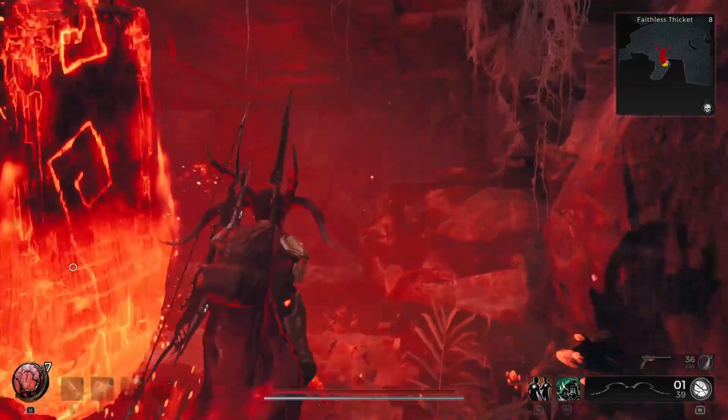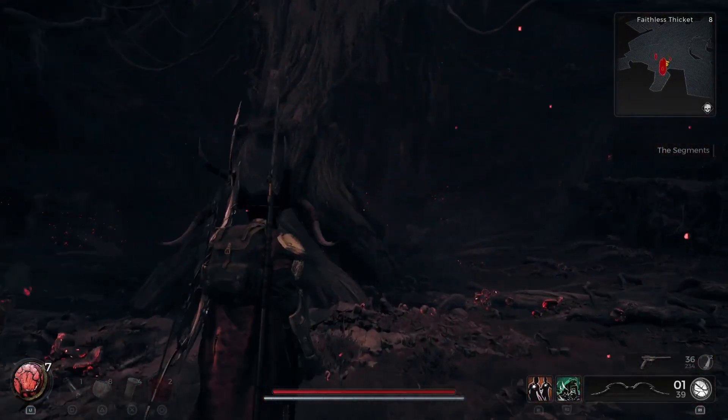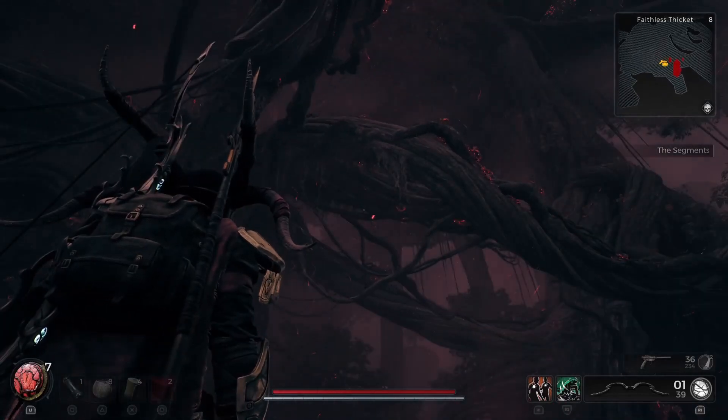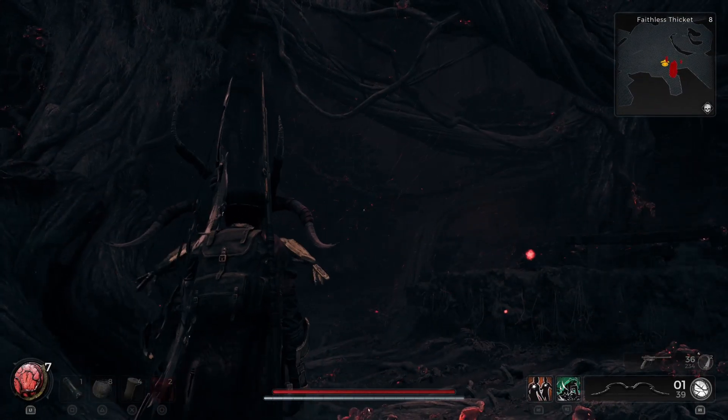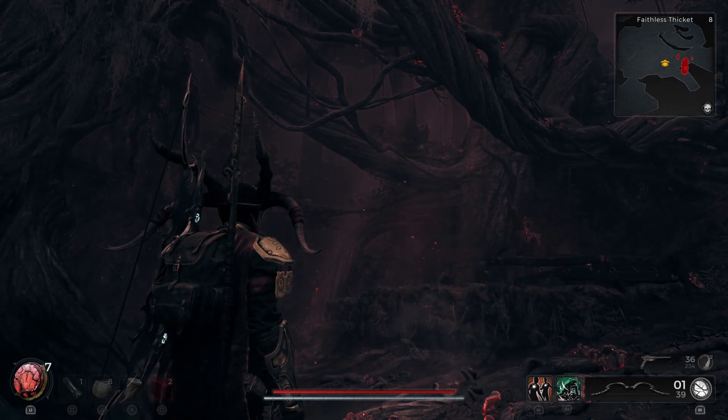Since most of the outdoor areas in Yasha are wooded, you may not actually be able to see the Blood Moon itself. So what you are looking for is a sky that looks like this.